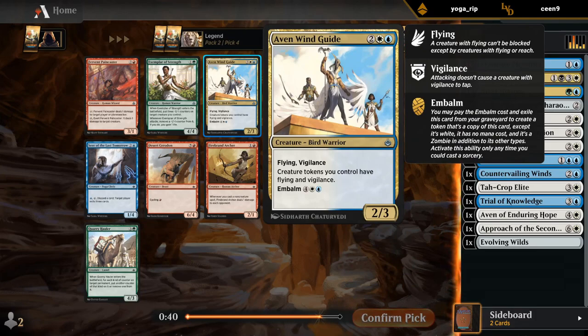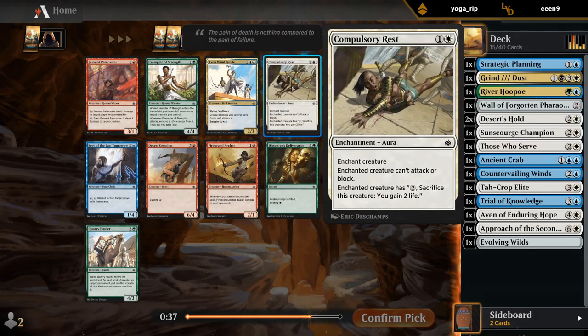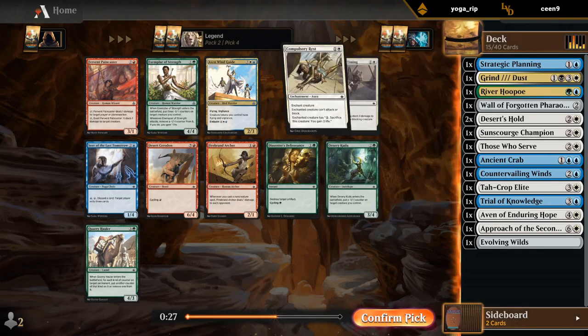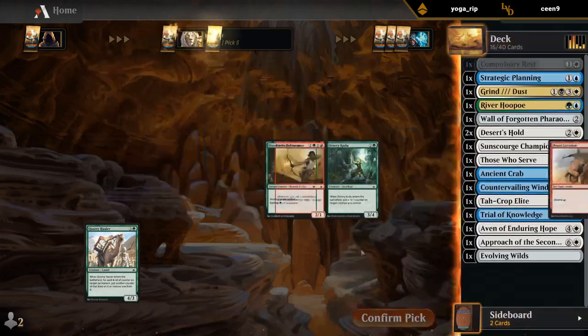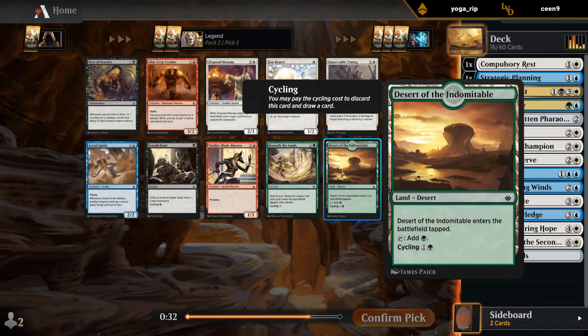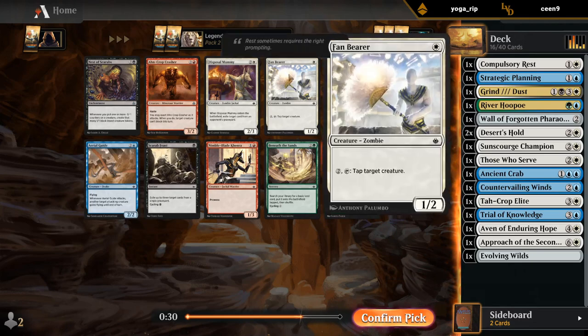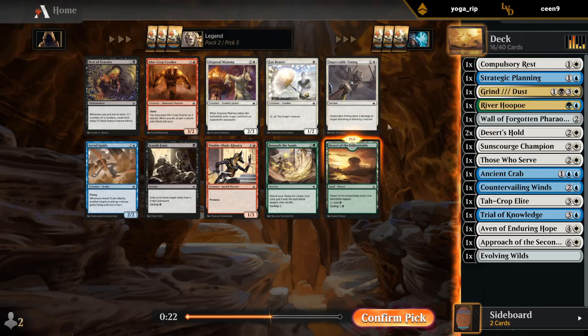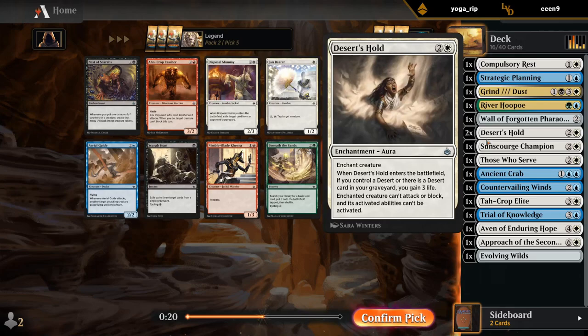Aven Wind Guide is excellent, but there's also Compulsory Rest, and for the deck we're trying to draft I think we would prefer Compulsory Rest. There's a chance the blue-white card wheels if no one else is drafting blue-white. I think now I gotta take the Deserts — as much as I like Fan Bearer, which is also quite good — we just haven't picked up any Deserts so far, and they are important to enable cards like Desert's Hold.